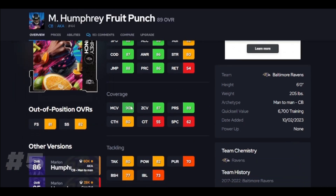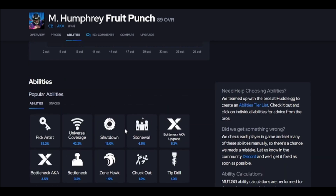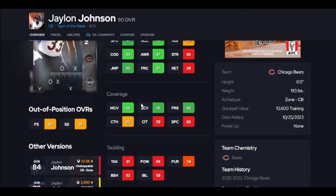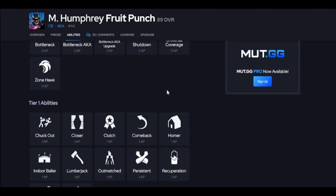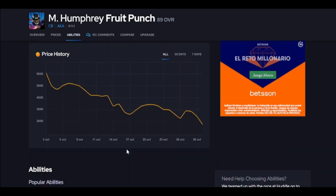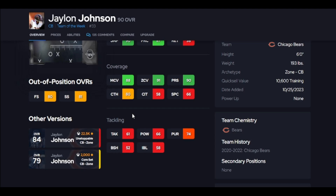Fruit Punch is here, and yes he's pretty good. 88 speed isn't the best, 86 acceleration is a little concerning, but 90 man is nice. This card gives you a couple good options — you can get pick artist and a medium route KO. He plays a little better than Jalen Johnson in my experience. I'm a big fan of this Fruit Punch card — he's aggressive and right now he's pretty cheap, around 170. Bottleneck is going to really help if you run man. If you run zone, move Jalen up — it depends on your team preference.